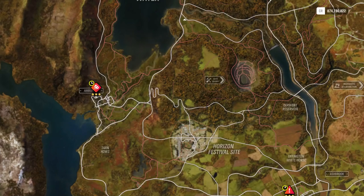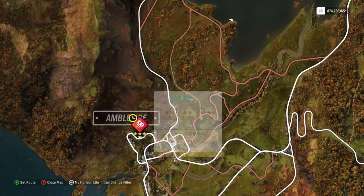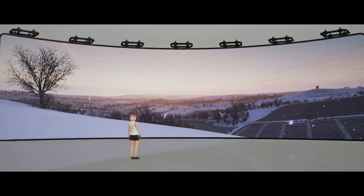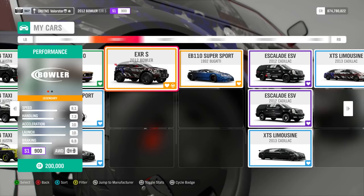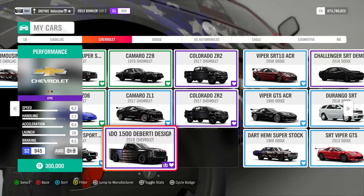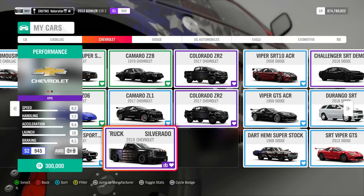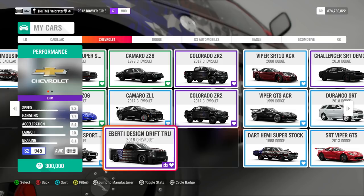For the drift PR stunt, you need around 71,000 points. Start here and do the drift zone in order. The car I used is the Chevy drift truck — it's been a while since I used it, but it's a very easy car to drift. Turn off traction control and stability, and you can run it on normal physics, though I recommend simulation. The tune makes it very easy to drift, so that's the car I used.